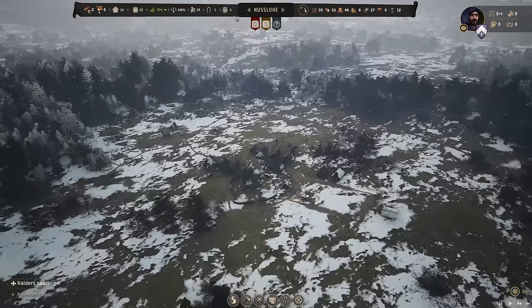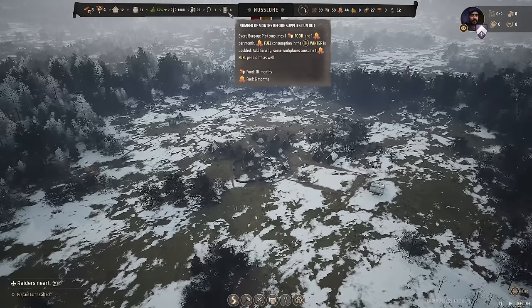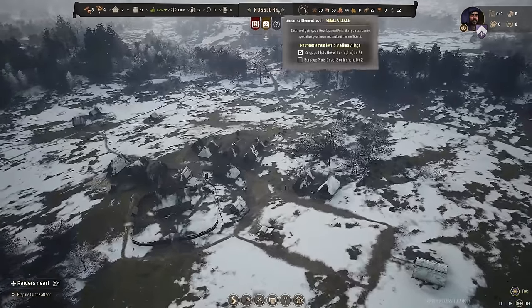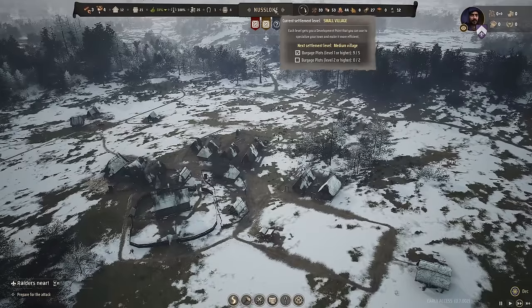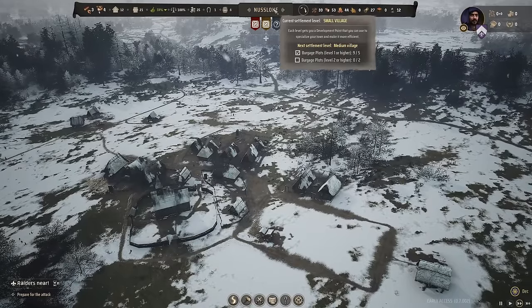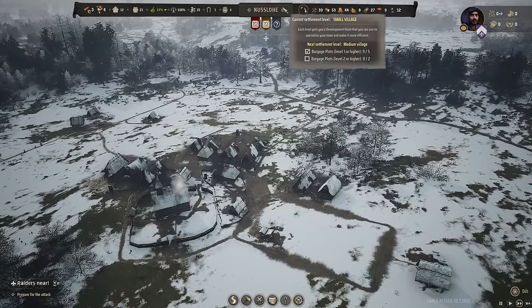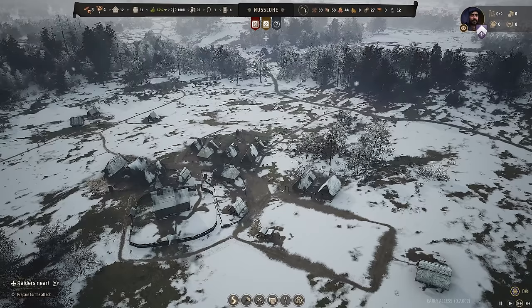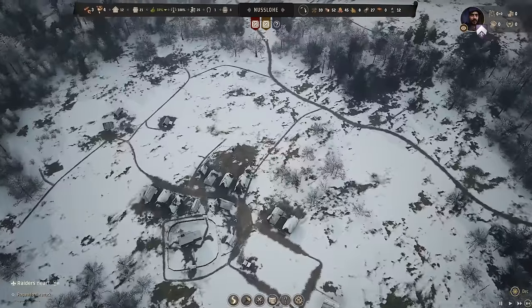We'll chuck the tannery on the other side of the trees, and then after that we can start upgrading all these to level two already, which is really good. But we are slowly going into winter — early on without farms, it doesn't really make a difference to us just yet. As soon as we get two houses to level two, we'll have another development point, and we're going to want to pick up trade logistics, then better deals after that.